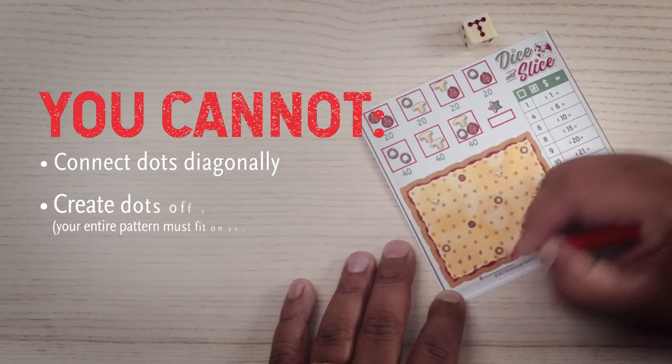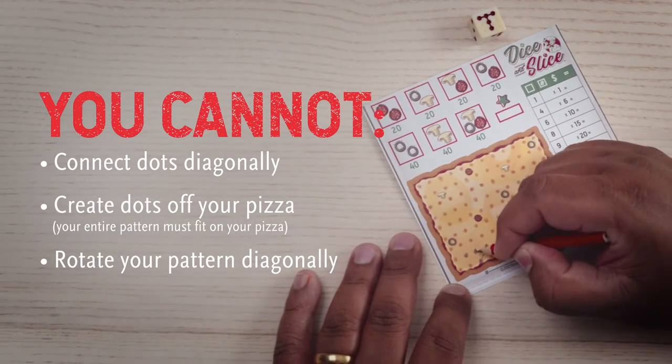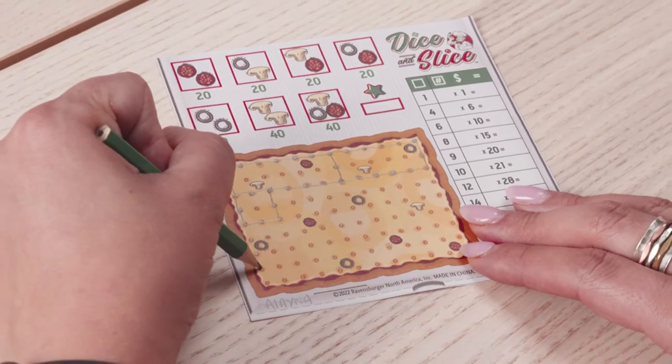Remember, you can't connect dots using diagonal lines and only a square and/or rectangle shape will be scored. The larger the slice, the higher the score, so make as many large slices as you can.